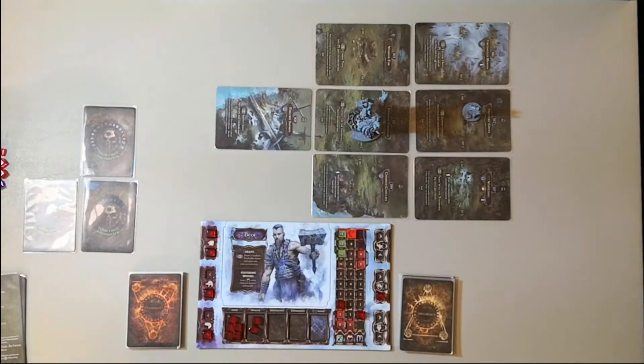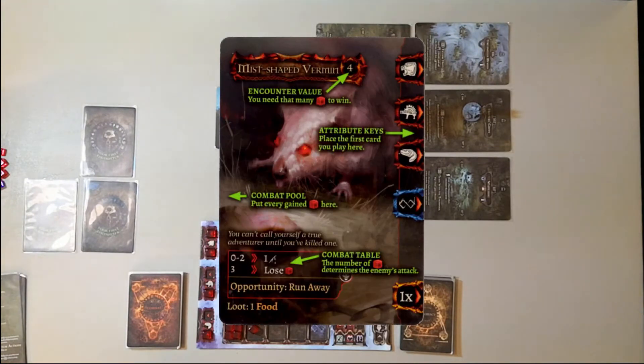Mist-shaped Vermin. Encounter value four — you need that many cubes to win. Attribute keys. Place your first card you play here. Combat pool — put every cube gained here. 'You can't call yourself a true adventurer until you've killed one.' — that makes sense, killing rats in dungeons. Combat table: the number of cubes generated determines the enemy's attack. Opportunity to run away. Loot: one food. So if we get two food and kill this thing, we get another food.